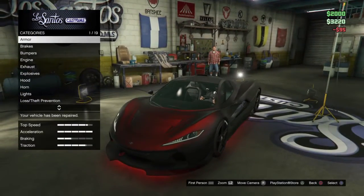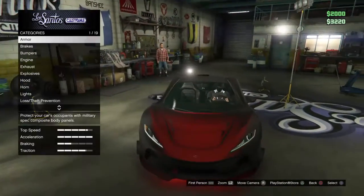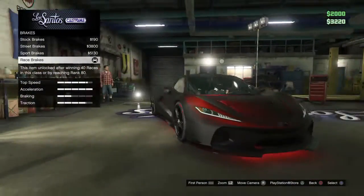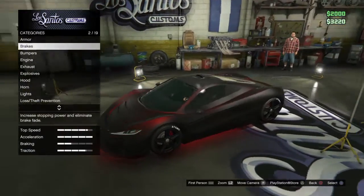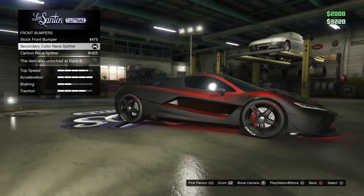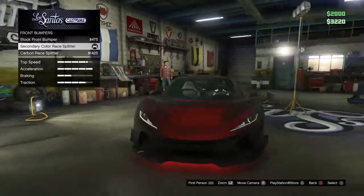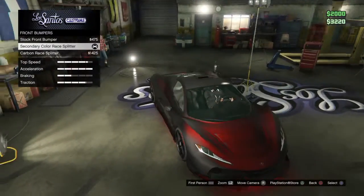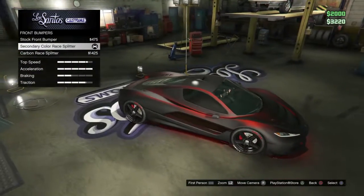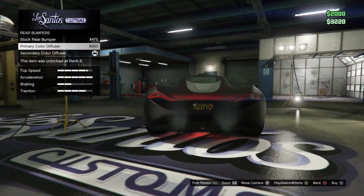The only thing I didn't buy was armor, but that makes your car slow so screw armor. Next, the brakes — I got race brakes on this cool boy. I chose the secondary color race splitter instead of the carbon, because the carbon makes it fully black, but the secondary adds pearlescent to it. So for the rear diffusers I also went secondary color instead of primary.